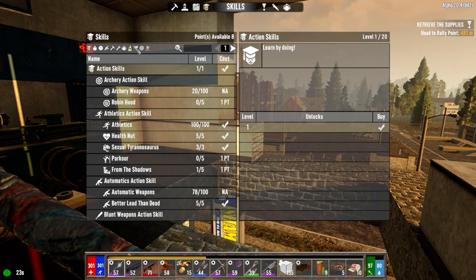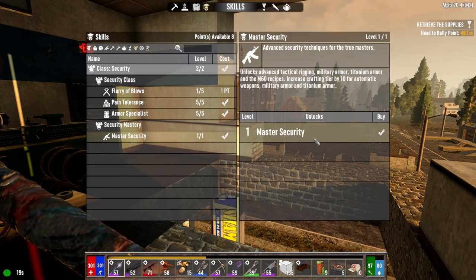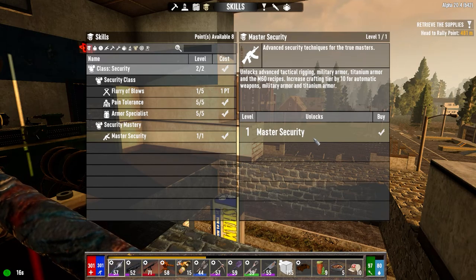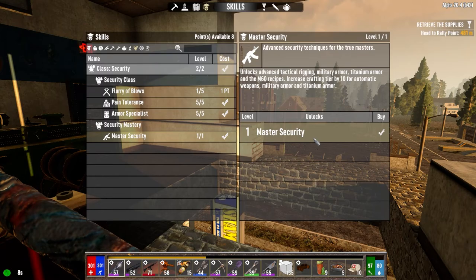Let's have a quick look at what that security book is going to give us now — if there's anything we can make. So security master is giving us the M60, advanced tactical rigging, military armor, titanium armor, M60 recipes, increased crafting level 10 for automatic weapons, military armor, titanium armor.